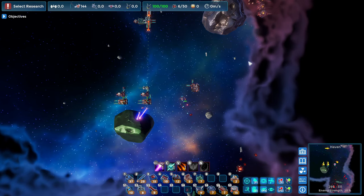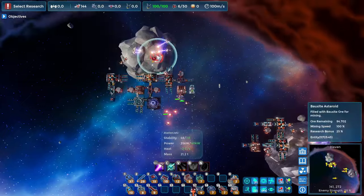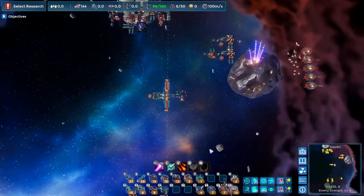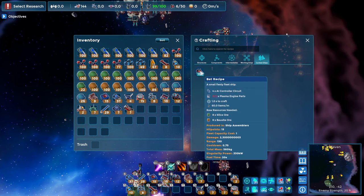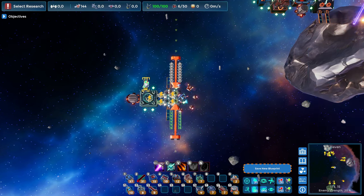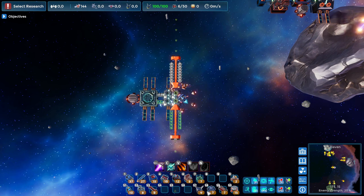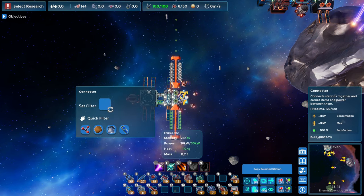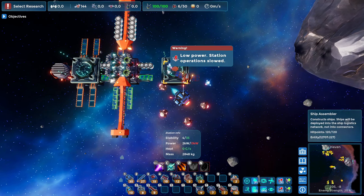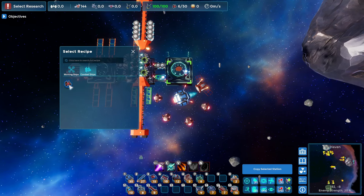I've attracted the attention of some enemy ships. To make the combat ships, we again need AI controllers and plasma engines. I add two more outgoing ports — one for plasma engines and one for AI controllers — then add another ship assembler connected to the rest of the building to start producing combat ships. The Bats are now being produced and automatically populating my battle station.